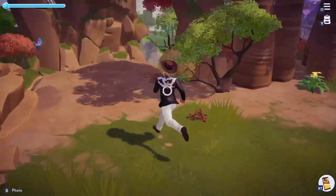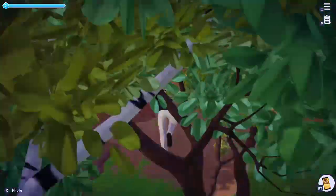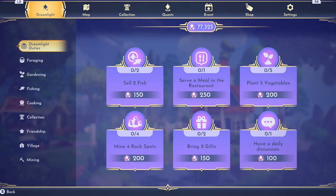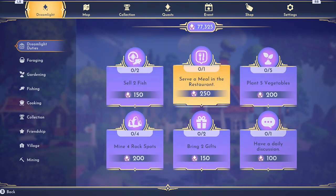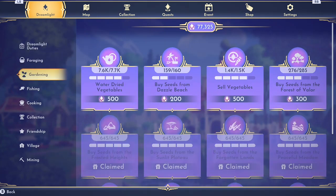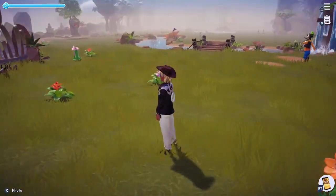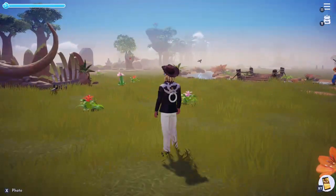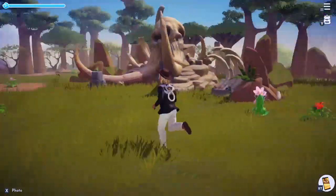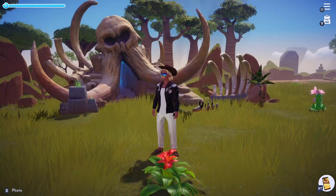Right below us is the Plaza, and up top to the left is the Sunlit Plateau. This is going to cost you 7,000 Dreamlight to get up here, so make sure you are doing those Dreamlight duties — your daily duties that constantly refresh so you can keep adding to your total. So here we are in the Sunlit Plateau. I think this is one of my favorite-looking biomes — nice and sunny, kind of a desert feel but with lots of grass. And I love the look of Scar's house here; I think that's the coolest house in the game.